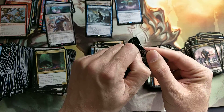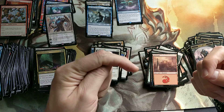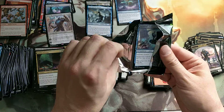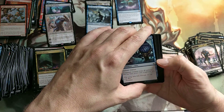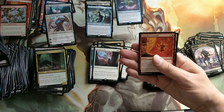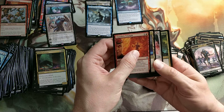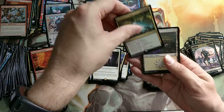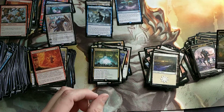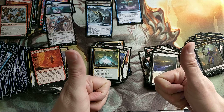This is the last pack. If you're still here, awesome - please subscribe and hit the like button, that would help me out a lot. Let's see if we can get our last Mythic in. Nope - it's Casualties of War, and a basic land and a token. All right everybody, thank you very much.